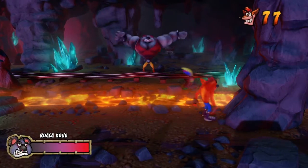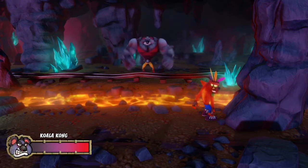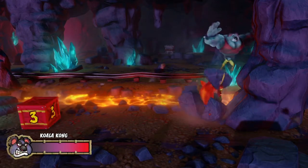Hey everyone, it's Cameron and I'm going to be teaching you how to do the Quella Kong glitch in Crash 1 NST today. You're going to need a mask when you enter this boss because you're unable to use the glitch without one.